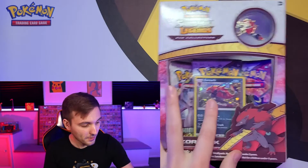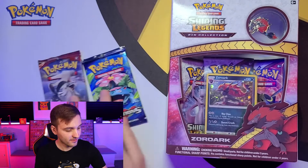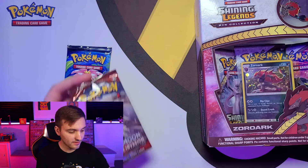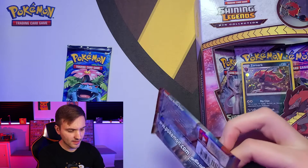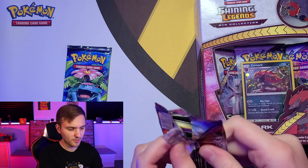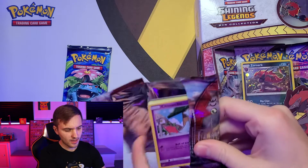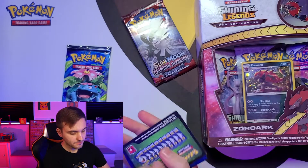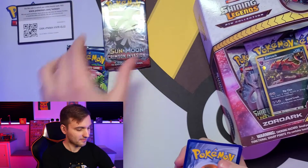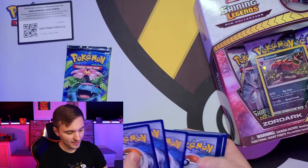Zoroark is hard to say a lot — I'm not great with my letter R. Before we open that, we always like to do some other stuff on this channel. I've got XY Evolutions and a Crimson Invasion. These two came in the Guardians pin collection from Walmart — I think it was only $10 and came with these two packs and three pins. Unfortunately I already spoiled this for myself, so we're probably not getting something good.